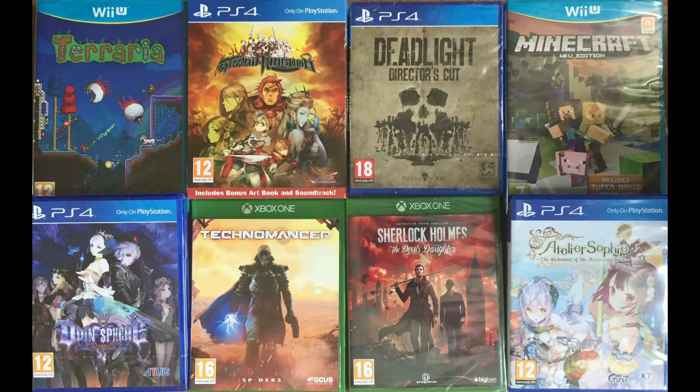Another game is Atelier Sophie: Alchemist of the Mysterious Book. This must be about the tenth game in the series — I've been following the Atelier Alchemist games since the PS2. The art style is extremely cute with anime girls in pretty outfits, but it's got its own cult following. Every game in the series scores between 70 and 80, unanimously — there are no bad games, but no game-of-the-year contenders either. You always get a decent RPG. This one is currently trending at 74 on Metacritic.